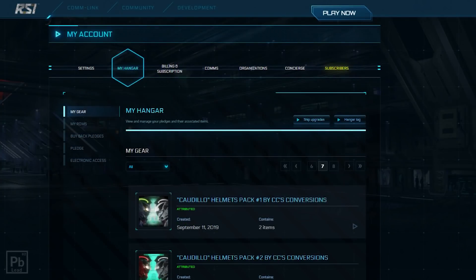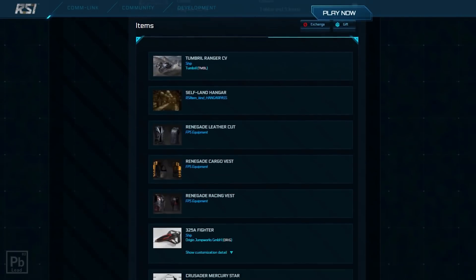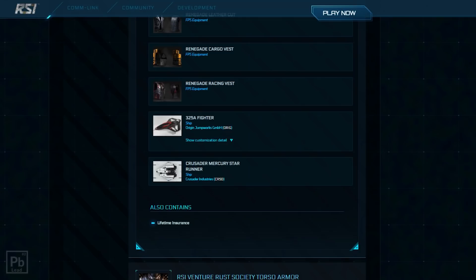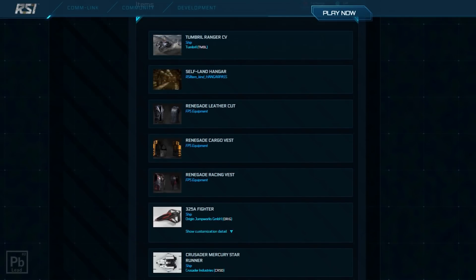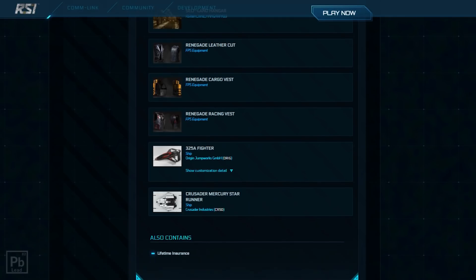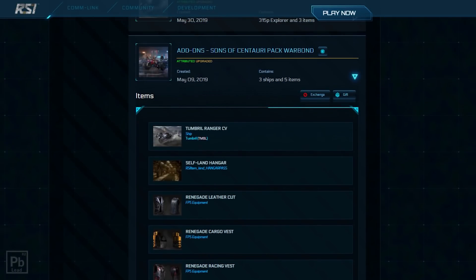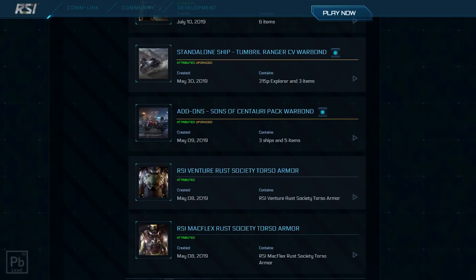The Sons of Centauri pack is mislabeled so you can't use the filter to find it, but I went ahead and found it manually. We can expand it, scroll down, and there's our new Mercury Star Runner — applied inside this package. Notice it doesn't change anything else in there. CIG treats clothing, hangers, and ships as just items in the store, so the vest and ship are both in this package. You'll also see it still contains lifetime insurance.